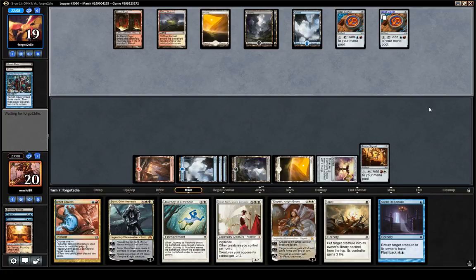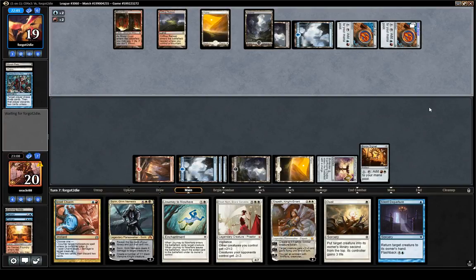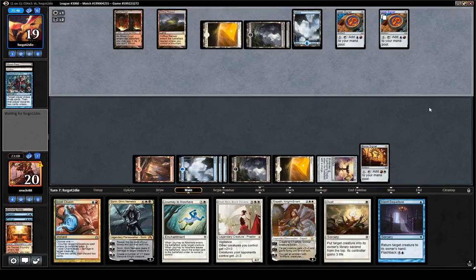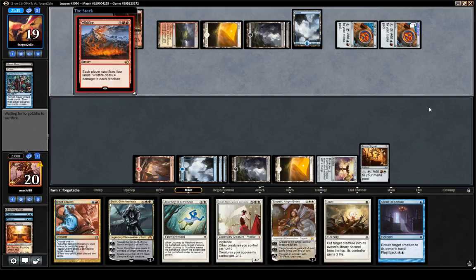I think we want to keep all the action in hand. We're tapped out now — they get to resolve stuff, but we have a lot of answers, though currently nothing that answers Planeswalkers well. There's a Sorin obviously, but there's a good chance it gets dealt with. Though if they tap all their blue mana, they won't have access to counterspells, so Sorin can deal with the Planeswalker. If they had a counterspell, I'm pretty sure they would have countered Tidings — it would be kind of insane not to.